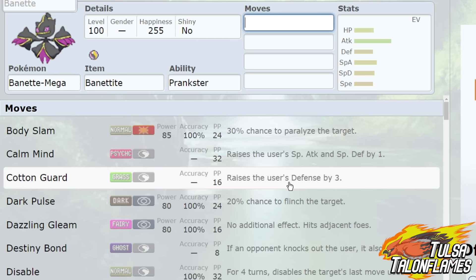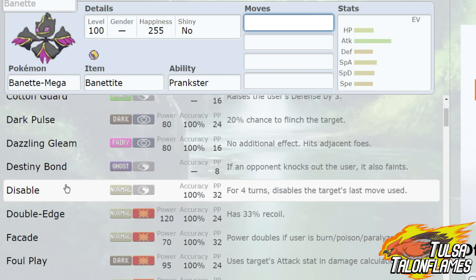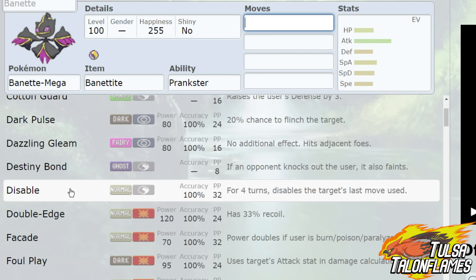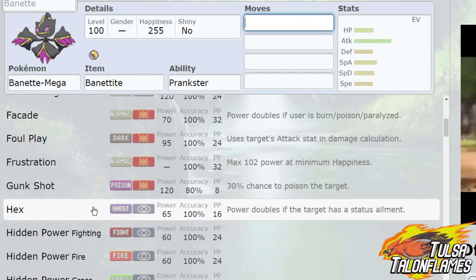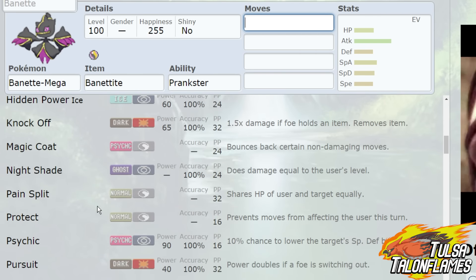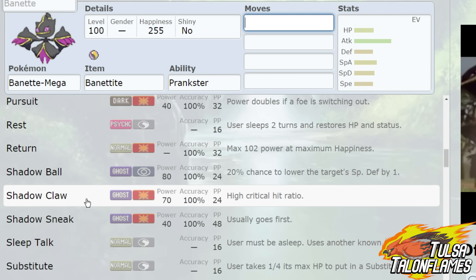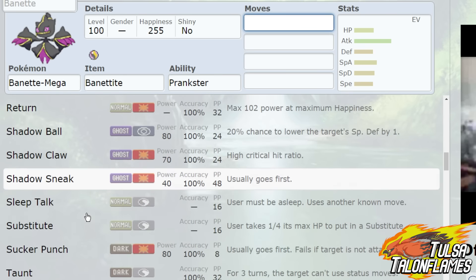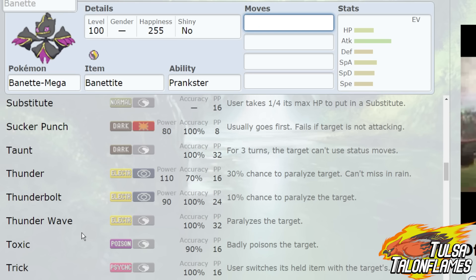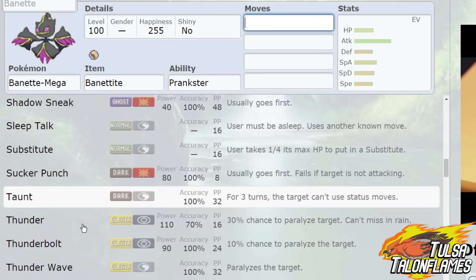Looking at the movesets, you could run Cotton Guard on Mega Banette — it's a thing. Prankster Destiny Bond can be pretty awesome. Disable can be really great too, especially if you run into Choice item users. Foul Play is pretty good, Gunk Shot for coverage, Knock Off, and Pain Split can be okay because of Prankster Pain Split. Shadow Claw with a critical hit is going to really hurt, and we have access to priority with Shadow Sneak, Sucker Punch, and Priority Taunt.